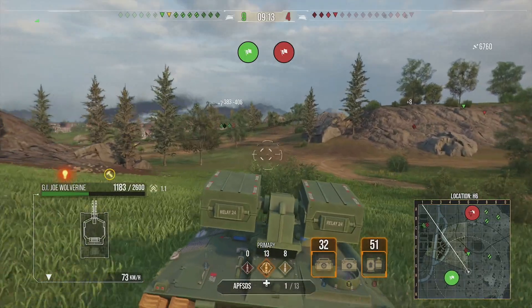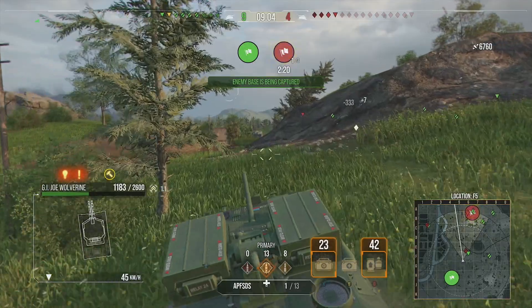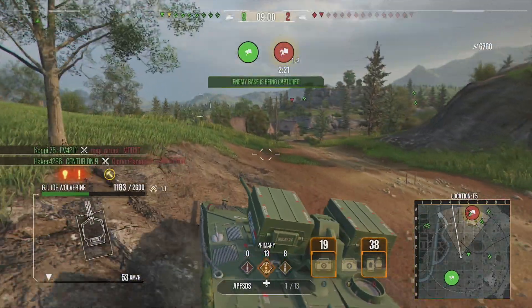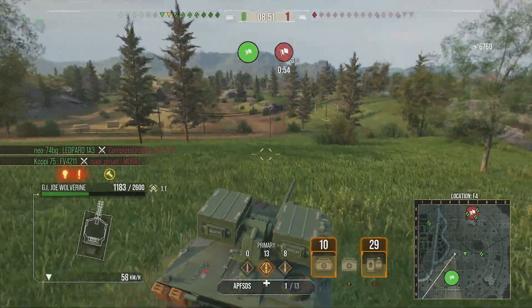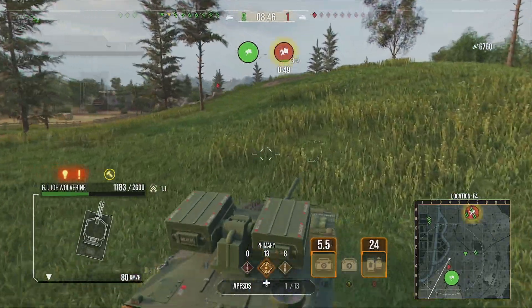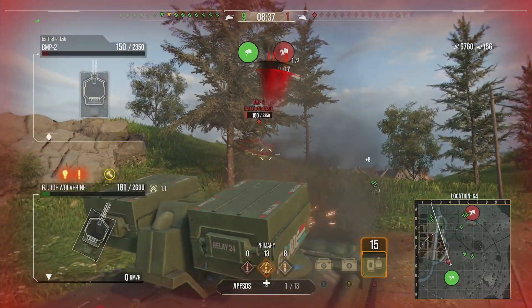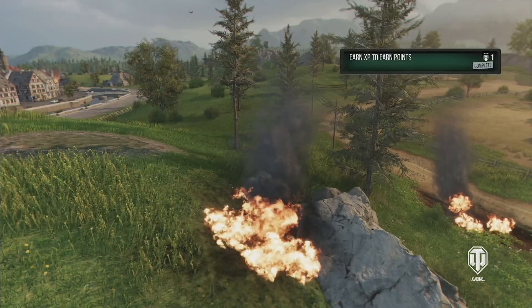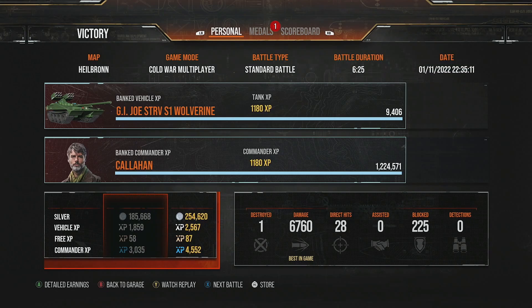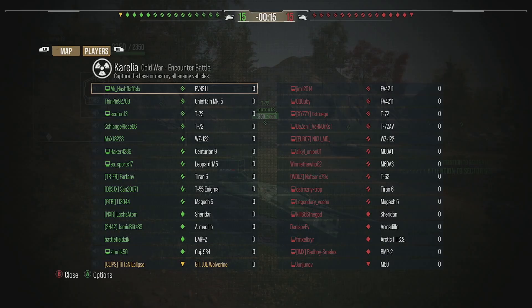Nothing else actually happens until we spot the enemy light tank - the BMP-2 - which doesn't go well at all, because remember this has no turret, the missile launcher can't be swapped, and you can't hit anyone unless you're in siege mode or out of it. We end up getting taken out, but we deal 6,760 damage. It's not an amazing silver earner since sniping with this vehicle gets you less base experience - and credits correlate to experience - so you earn less silver even on great games compared to other premium tanks in Cold War.